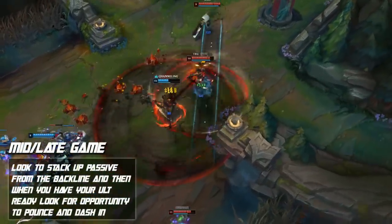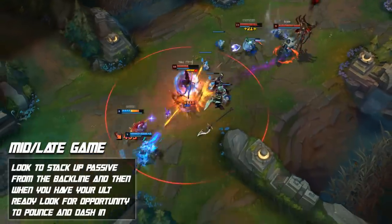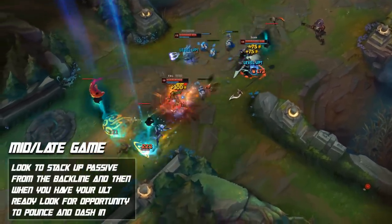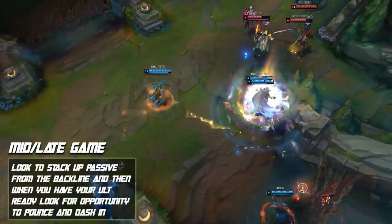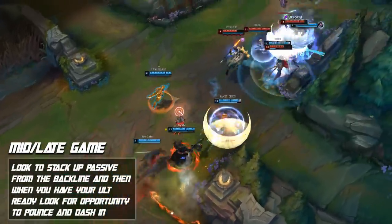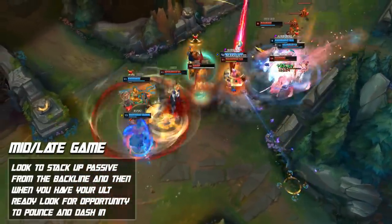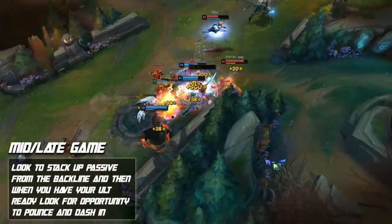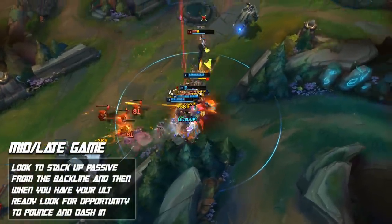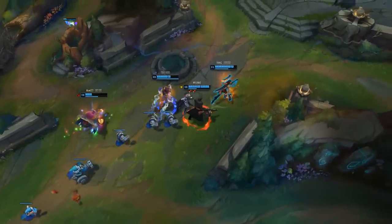Once you hit the team fight stage with this champion, it's all about finding the opportunity to jump in with your ultimate and clean up. Stack up your S grade from the backline, and when you have your S grade and your ultimate ready, look for an opportunity to jump in and find a reset. If the enemy team has already burned all their CC cooldowns, you can jump right in, use your ultimate, and just clean up team fights extremely well.